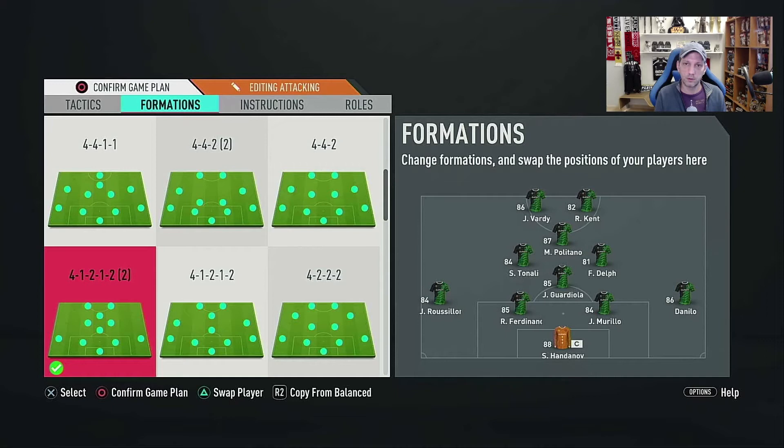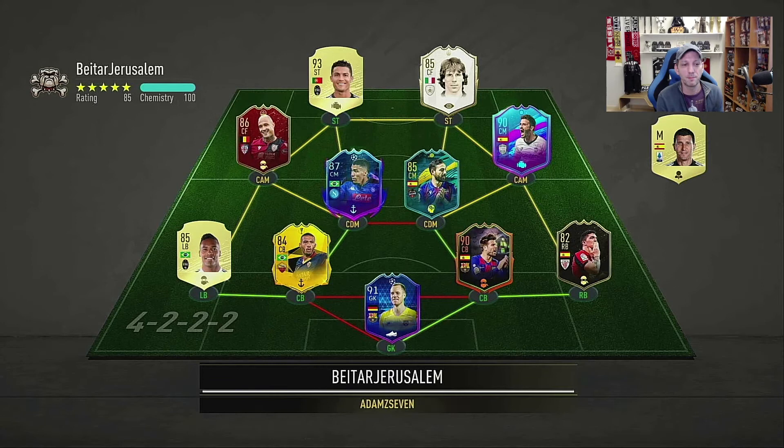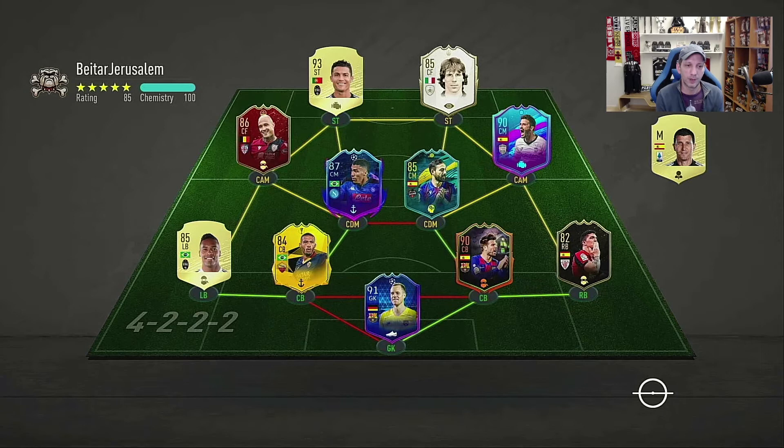Here we are in the first game of Fut Champions. The opponent has Morales, Ronaldo, Zola, and Alan — this can be a very hard team to beat, especially against the team we're bringing in. But we're here to have a look at Fabian Delph and see if he's any good for you to actually use in your team.